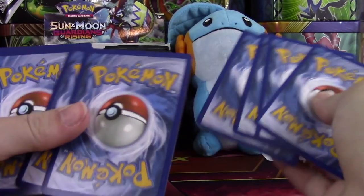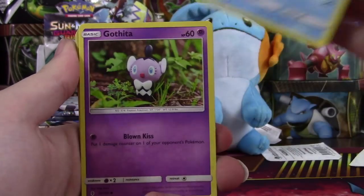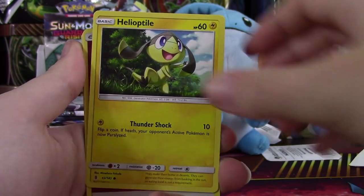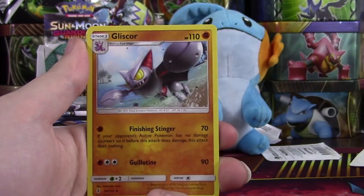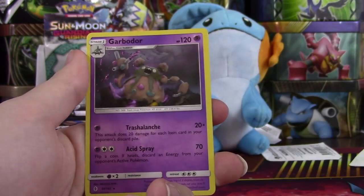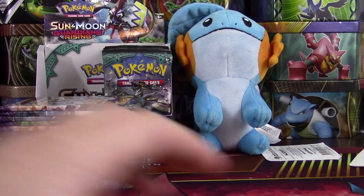Set the code card off to the side and go four and two. We have an Alolan Vulpix, Gothita, Chansey, Petalil, Helioptile, a Fairy Energy, Gliscor, Clefable, Matang. Our Reverse is a Rare Sharpedo. And we have a Garbodor with Trashalanche — Regular Rare.